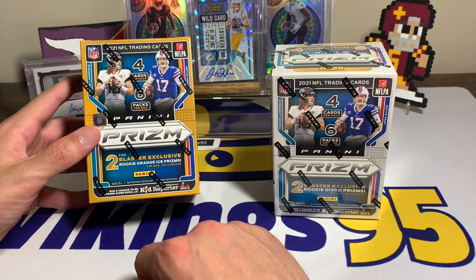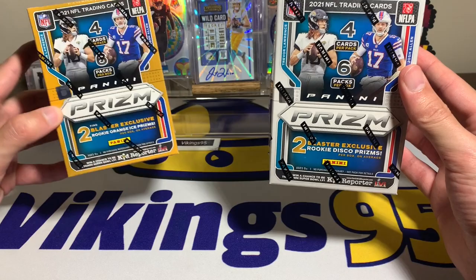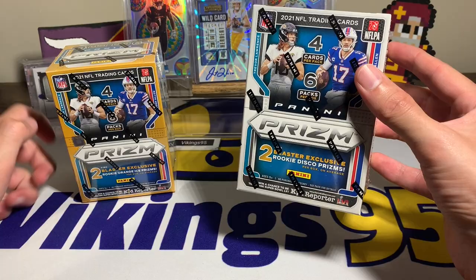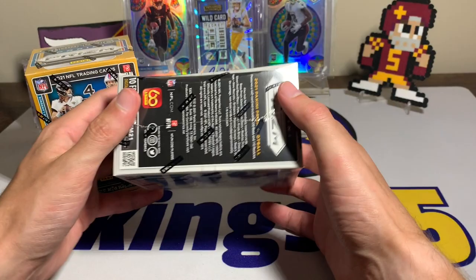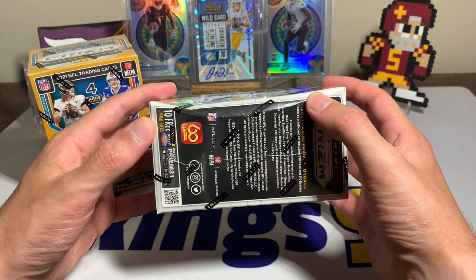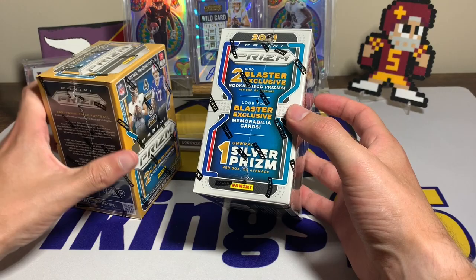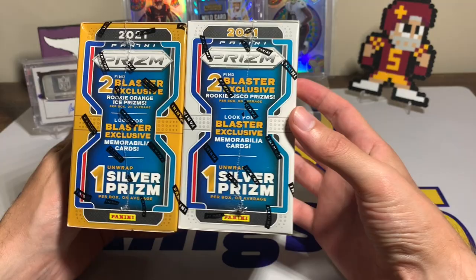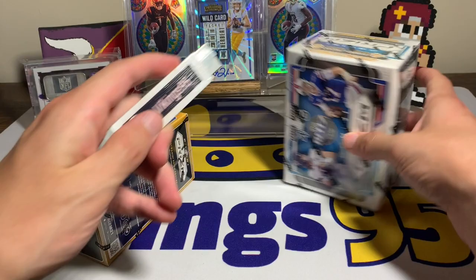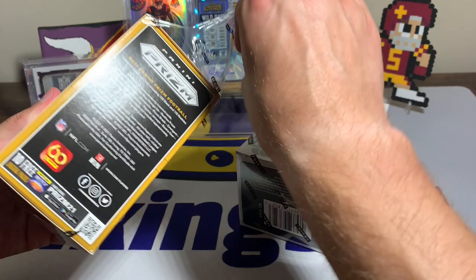For this video we are going to be comparing the fanatics exclusive blaster against the Target blaster. The fanatics box has two rookie orange ice prisms, and the Target blaster has two rookie disco prisms — that's the big difference. My Target order never comes in completely clean; this box did get a little damaged, but it was the worst of the three. Both boxes include one silver prism per box on average, so we'll see which one tops it.